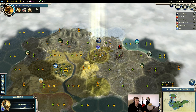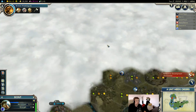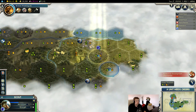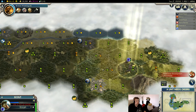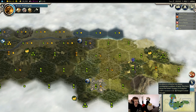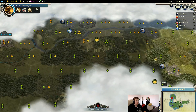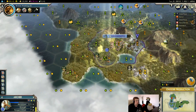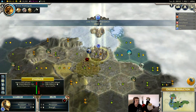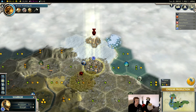Oh hey, where did the worker go? Is that a barbarian camp up here? Yes it is. Someone got protection — gives them a ranged attack unit in cities. We don't care too much, we're not going to be invading. I should have paid attention to who got it — that's going to be a bit frustrating.